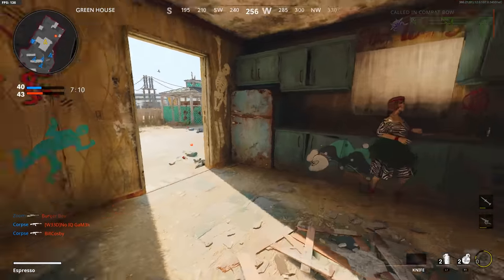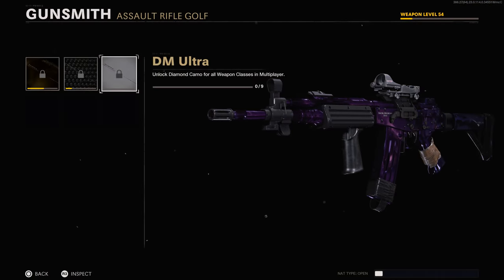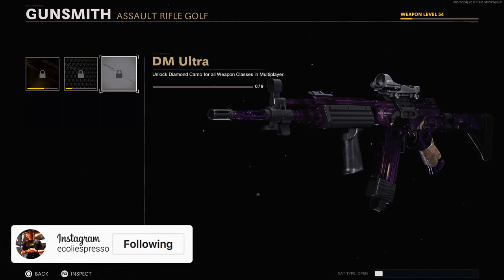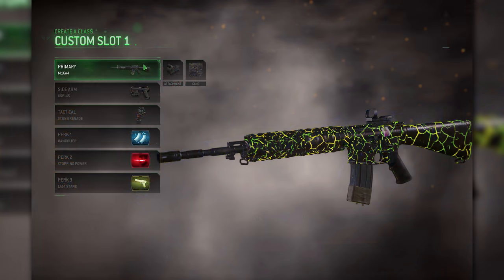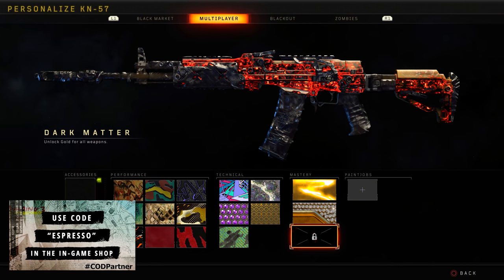First, let's talk about items that are obtainable but still incredibly rare. The most prominent are DM Ultra and Dark Ether — the mastery camos that go a step further within Cold War. Normally we'd see one mastery camo for multiplayer, earned after getting gold and diamond on every weapon. This has gone on since Black Ops 3 with Dark Matter, then Black Sky, Infinite Warfare's Exclusion Zone, Modern Warfare's Mastered, Chrome in World War 2, Dark Matter in Black Ops 4, and Damascus in Modern Warfare.